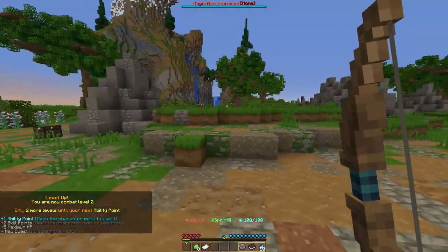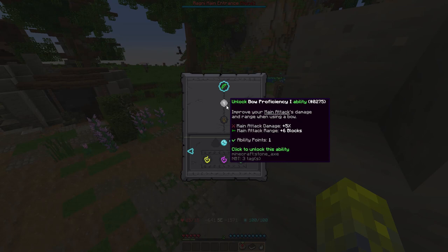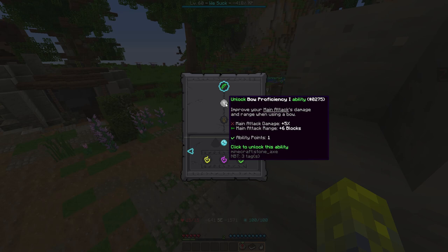And I leveled up. I gained an ability point now, so I will unlock the Bow Proficiency 1 ability, which improves main attack damage and range when using the bow.